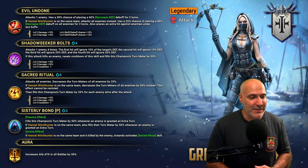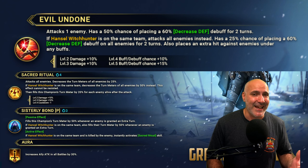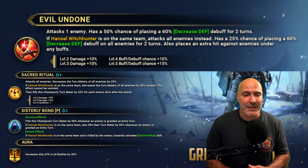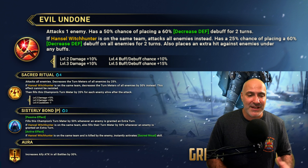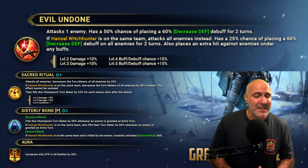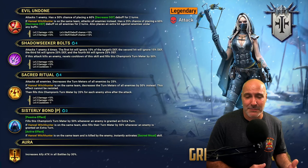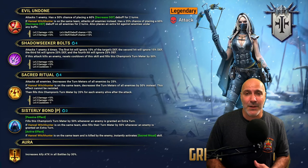Let's break down Gretel's skill kit. She does have a partner in crime — Hensel, obviously, Hensel and Gretel. The A1 has a 50% chance of placing a 60% decreased defense for two turns, books up to 75% with four books. Not bad. It does require accuracy though. If Hensel's on the team, it drops down to a 50% chance, becomes AOE, and you also place an extra hit.